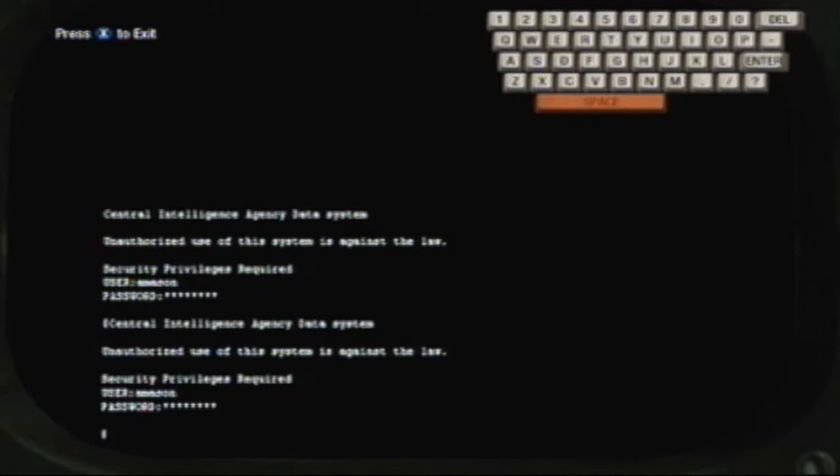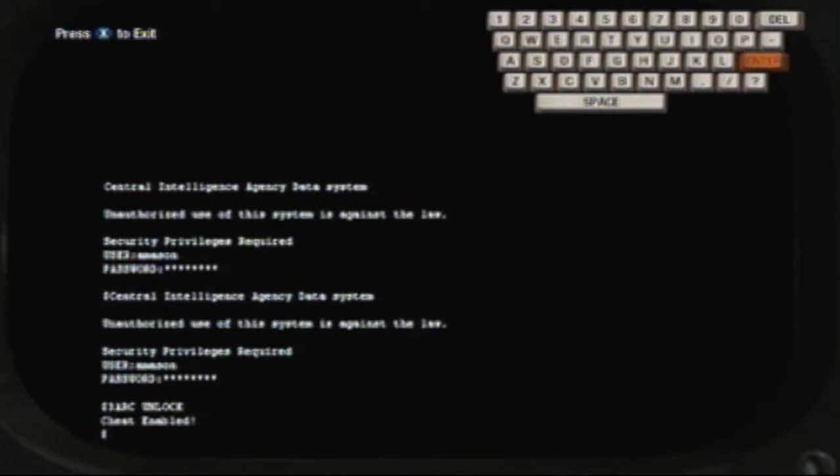When you get here you've got to enter a code and hit enter. The code is '3ARC UNLOCK' — that's 3, A, R, C, space, U, N, L, O, C, K — then you hit enter. As you can see in the bottom left-hand corner it says 'Cheat Enabled.'